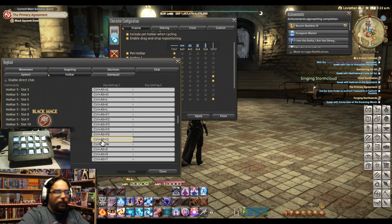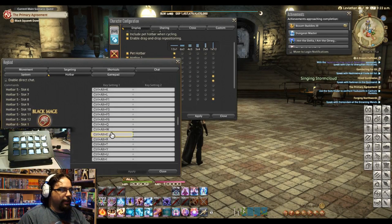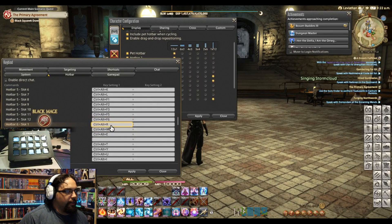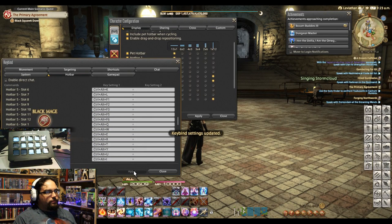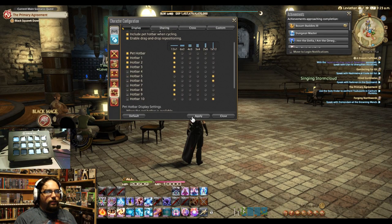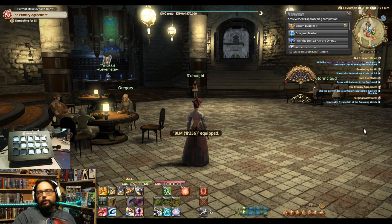So if you click on that, it'll automatically try to add that in. If you try to use one that's already set, it'll ask you to replace it. Once you have them set up, click okay, and it shows. Then you apply that, and once you're done you can hide these hot bars again — apply, close — and they're gone, but they're still assigned to being used by the keys.